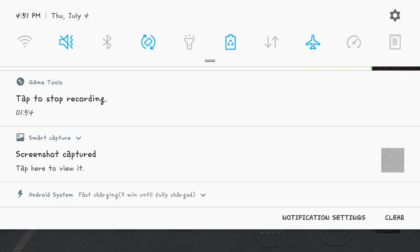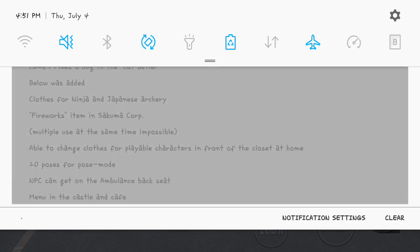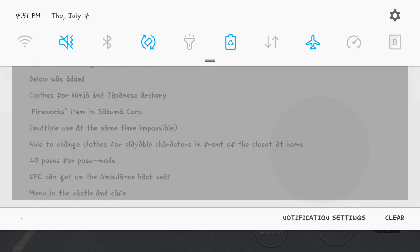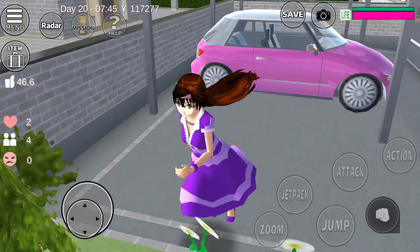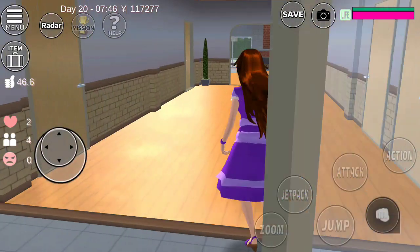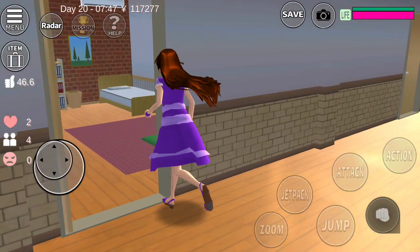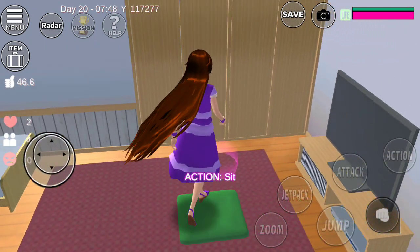First things first, ignore my YouTube notifications — I haven't actually watched YouTube in a few days. So, ninja clothes for dropping... We can go into the closet and change the clothes there. Yes! Look at that, there's a little circle here for that now.